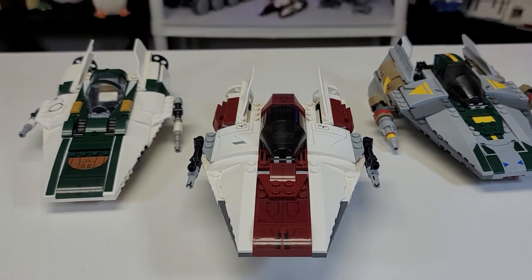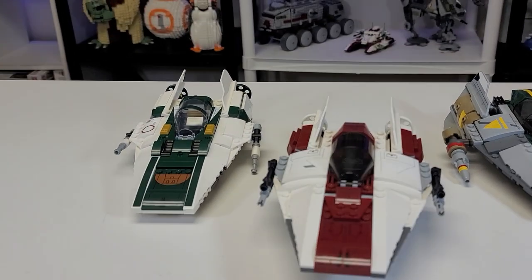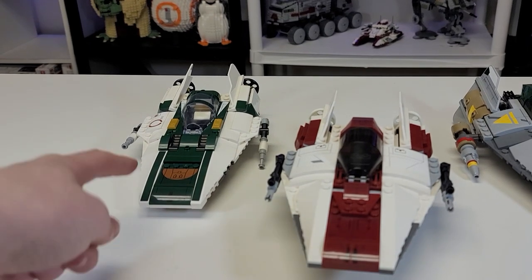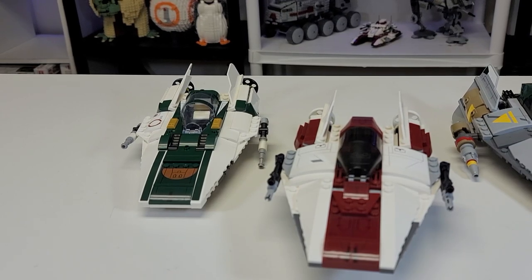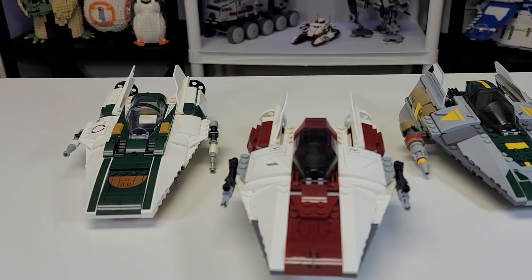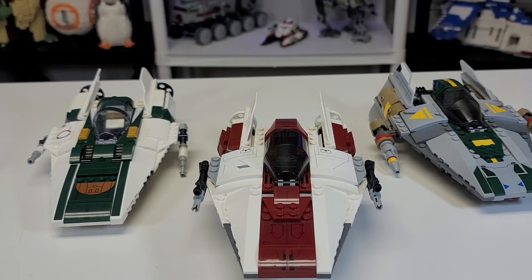Next up we have the A-Wing Fighter Squadron. We have this green one from Rebels, we have this one from 2016 — that's the one where I got my first Lando, who I had to wait forever to get. Then there is the new Resistance one, which you can get for about 24 bucks now — I bought it for 30, but it's a decent set. I like my little A-Wing entourage. I think it's worth getting two A-Wings at least as a flanking squadron.